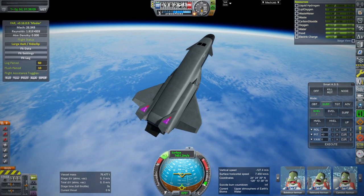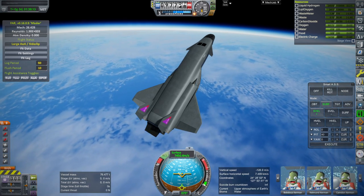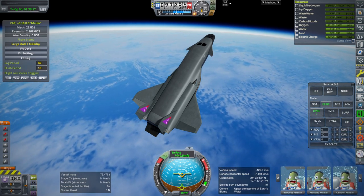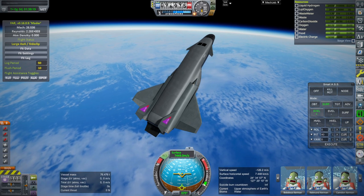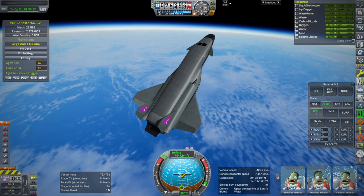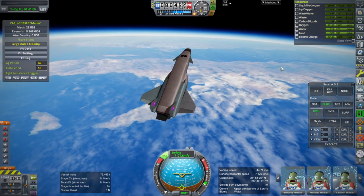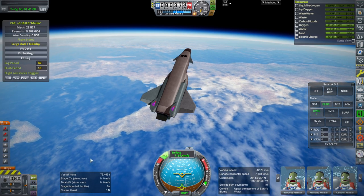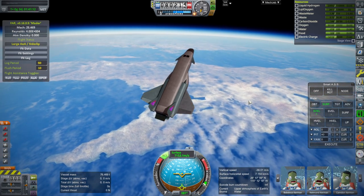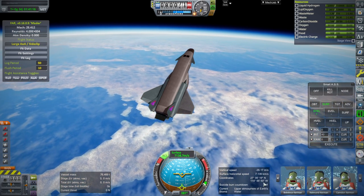That's what I get for trying to use the shuttle script with this — they're apparently not controllable in the same way. The vicissitudes of using KOS to control space planes. 80 kilometers and we're approaching Baja California. Pitch usage is still very mild, and we'll be picking up some lift here soon.